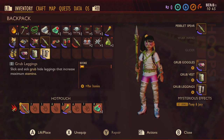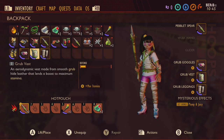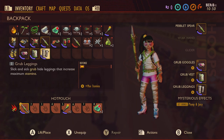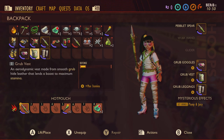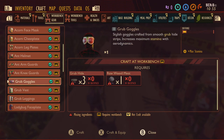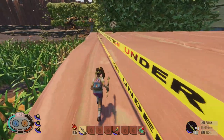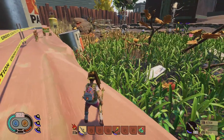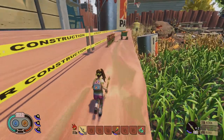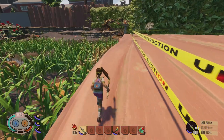Next up is the Grub Armour set. It does give you quite a bit of defence compared to some of the other stuff like the clover, but again not by much. It's not that hard to make either, although you're going to need 12 pieces of grub hide, which can definitely be a challenge to get hold of. Its main focus is stamina — it's really good if you need to get from one outpost to another quickly.